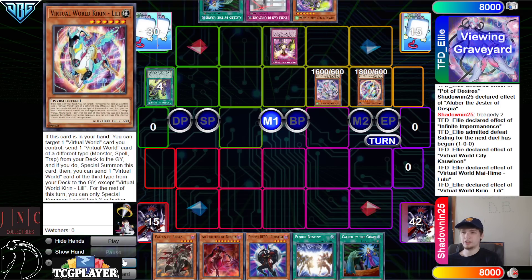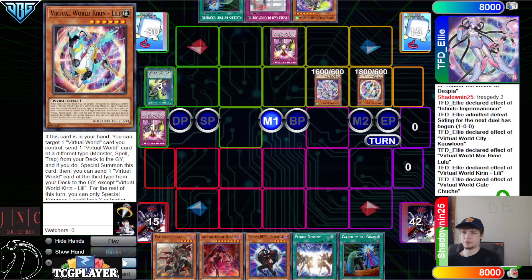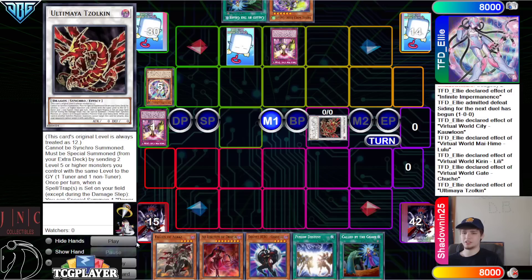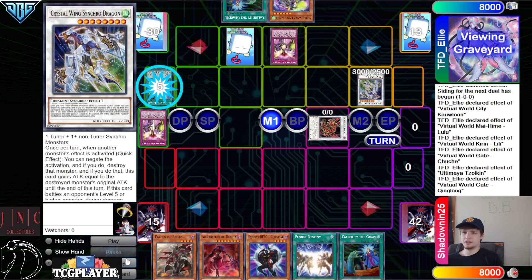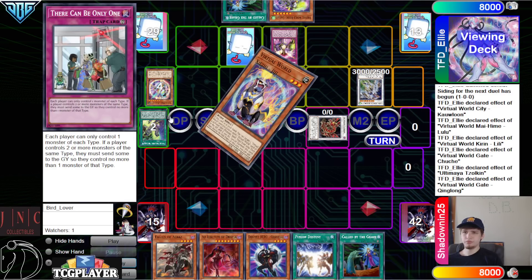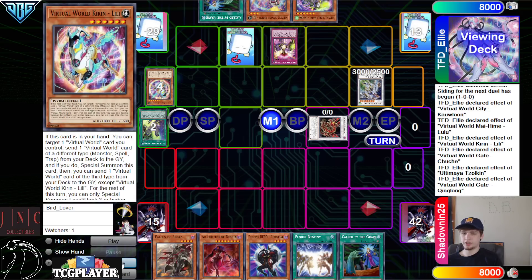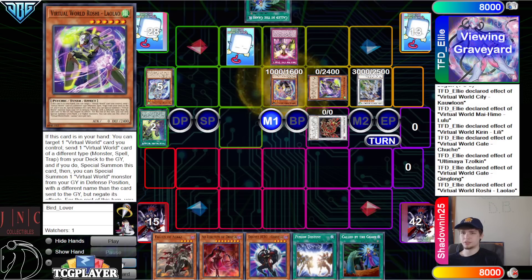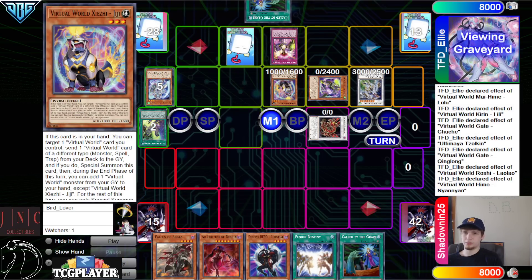Then we dump Chinglong, search out Kieran, activate the effect, dump Chuchi, then dump Chinglong again. Chuchi effect ups the level so we can go into Zolkin — it's been so long since we've watched this deck. Set effect, special summon, bring out Crystal Wing. Then Chinglong effect: banish, add GG, discard GG, Roshi effect targets Chuchi, dump Nian, then special — bring back GG.